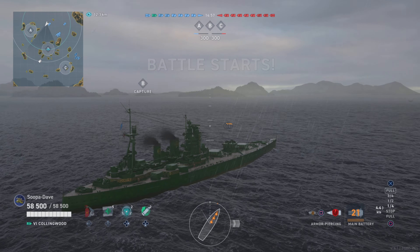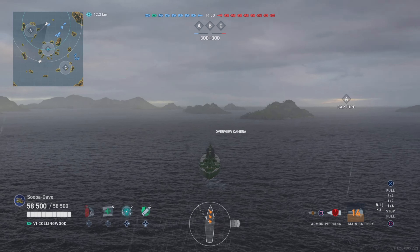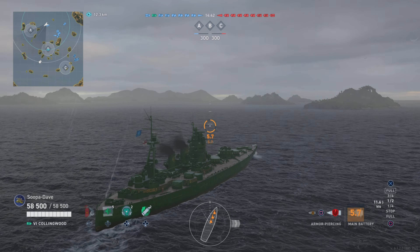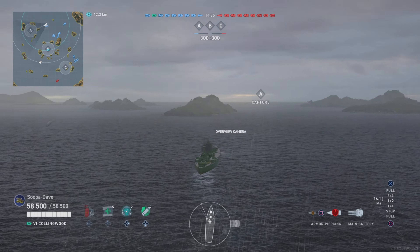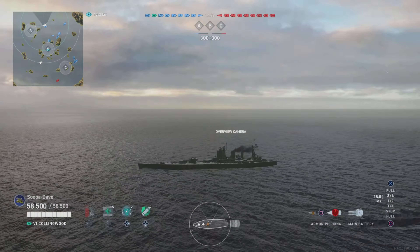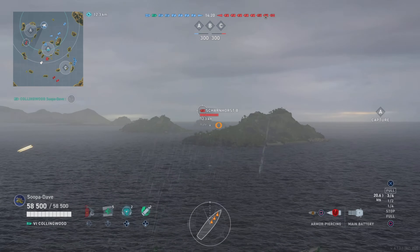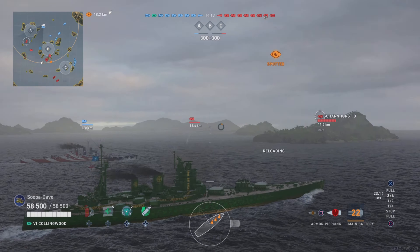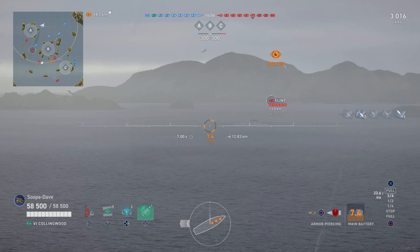Here we go in the Collingwood. This is actually one of my favorite Tier 6 battleships, particularly for a premium. I think it may get too much of a bad rap. If you're an aggressive offensive player like I am, this ship can really reward you given the right circumstances. You can have bad games in it, but most of the time you'll do pretty well — especially if you get a flank. You're gonna see I'm going in with island cover, doing the best I can to get up close.